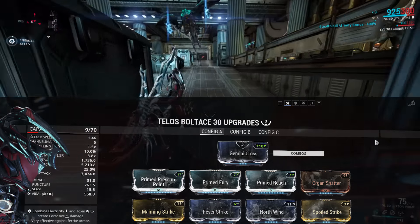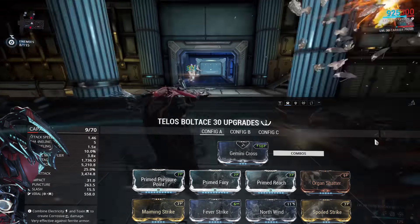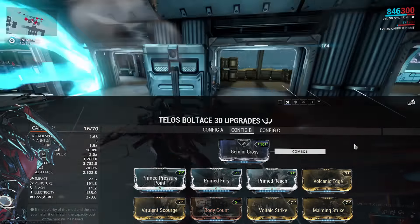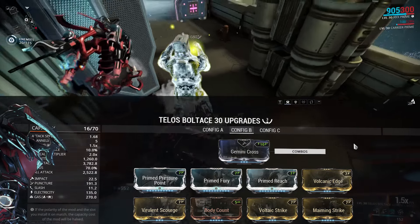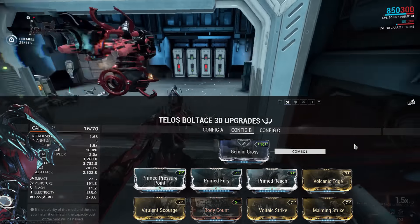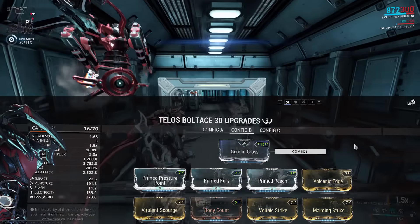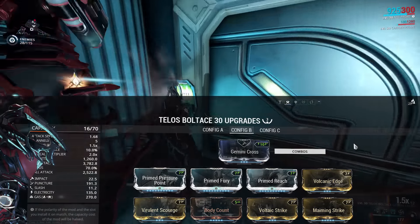Or you could build for AoE status procs from your weapon. Same first three mods, then three dual stats - we have viral and heat - Body Count to keep the combo counter up, and Maiming Strike once again for the crits. This build is more melee focused, using the weapon to build up the combo counter, retaining it with Body Count, then slide attacking to put out those AoE viral or heat procs to stun enemies. It's a really effective build, and with 70% status chance there's a high chance you're going to proc at least one proc on each enemy when you do those slide attacks. It sacrifices a little in pure damage, but Body Count keeping that combo counter higher for the extra damage really helps.